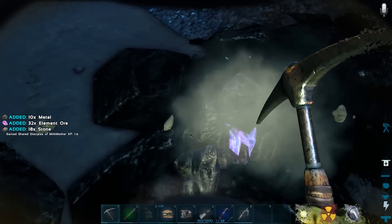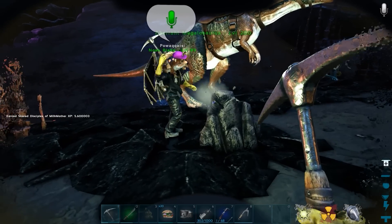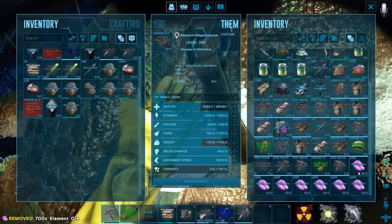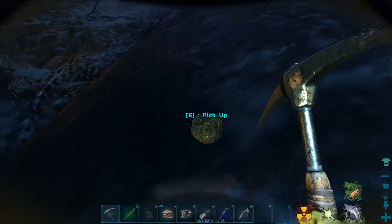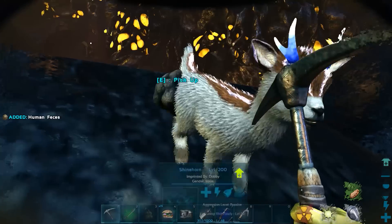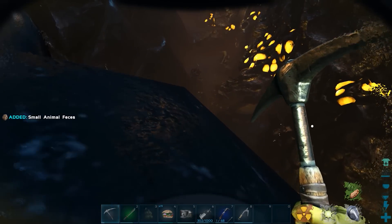These are element ore — that's a new resource. I think I read a blog post saying they were going to make element craftable. Alright, we've got some good stuff here. We don't want to lose this megalosaurus. I don't see any eggs but I see some poop — dropped by Rick Fastly. My very own poop, I'll take it. You see any eggs?